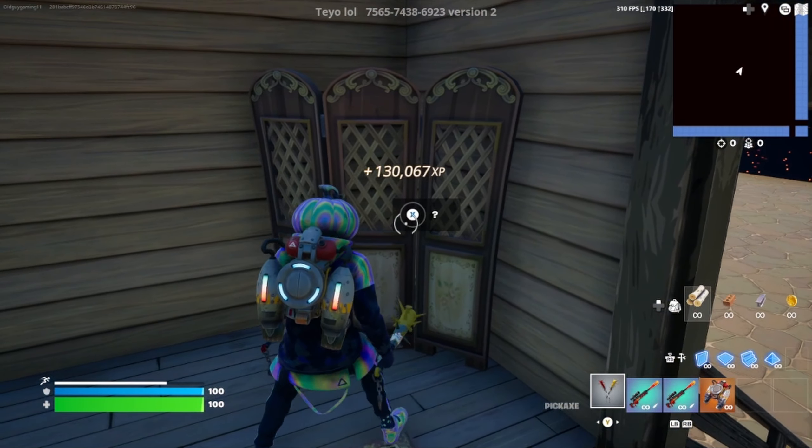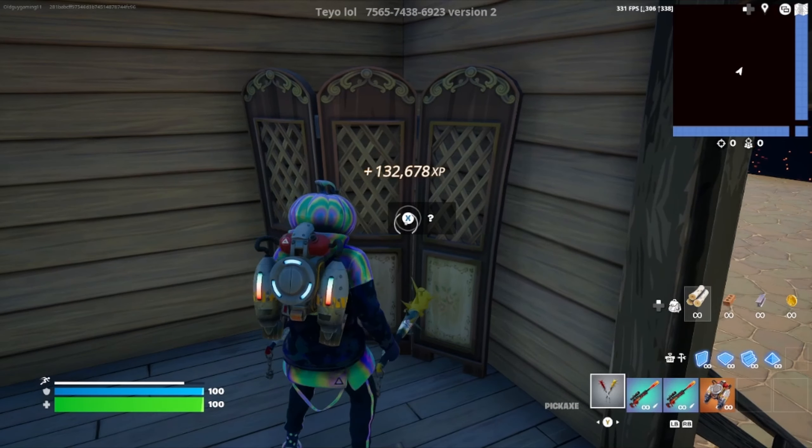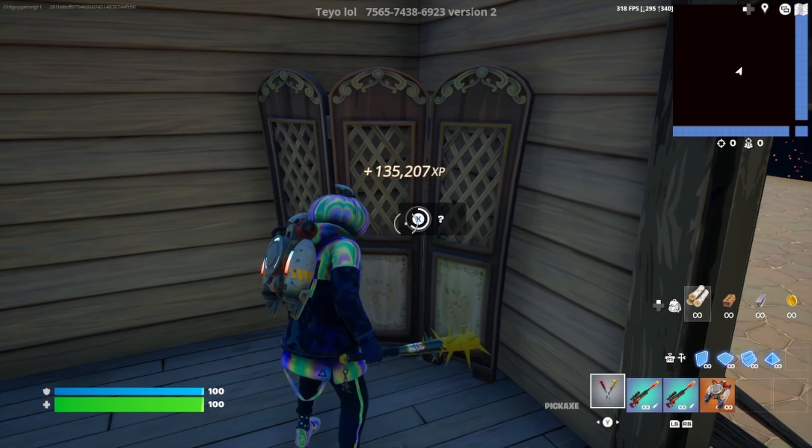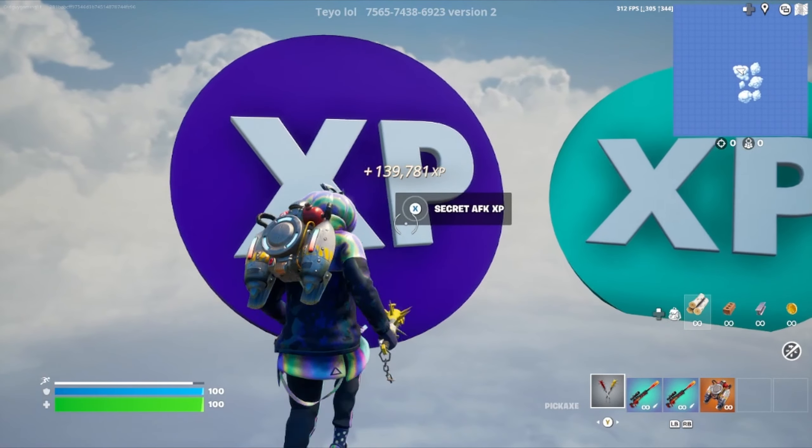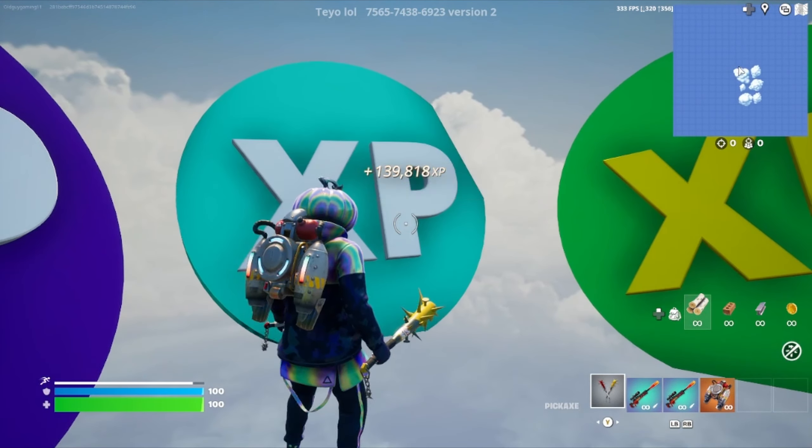Now finally we'll come in here to this shade and there's a different kind of button — go ahead and press it. That'll bring us to this area, so go ahead and start interacting with all the XP tokens for even more XP.